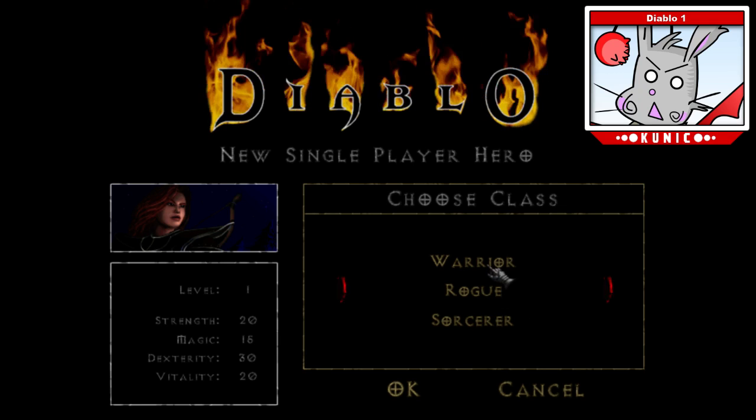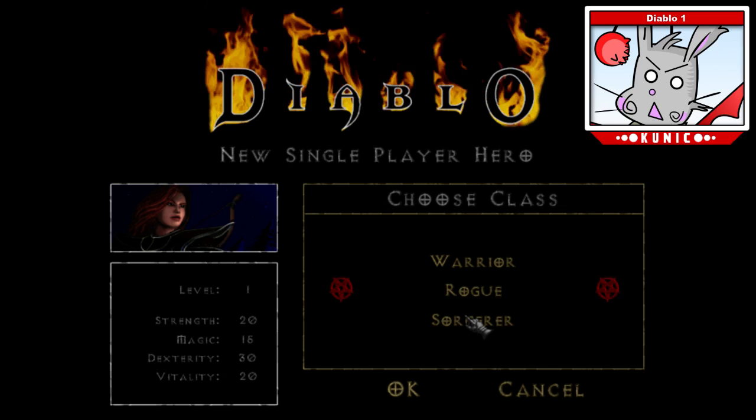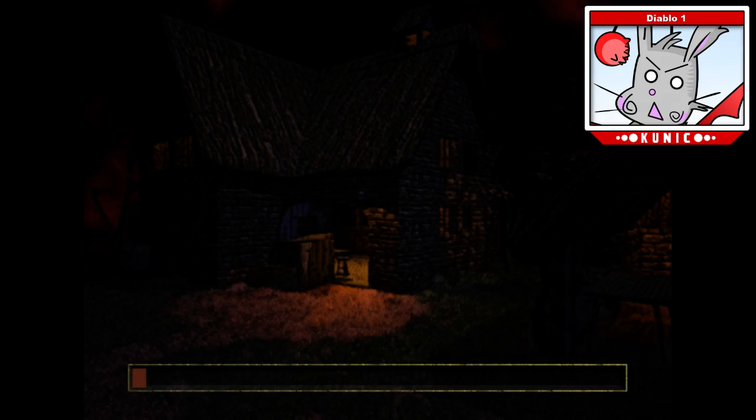Spells in this game are shared — it's not like there are warrior-specific or rogue-specific spells. There are global spells that you just learn from reading a book. So I'm playing a sorcerer, and I'll just name myself Koenig. There we go.